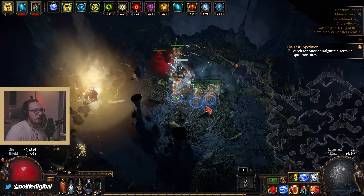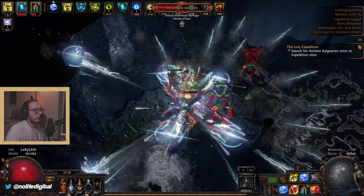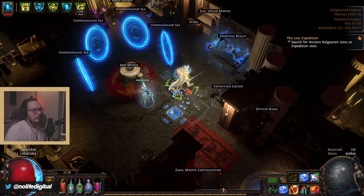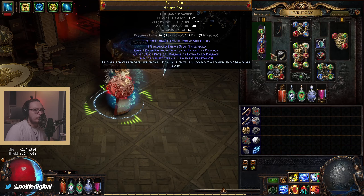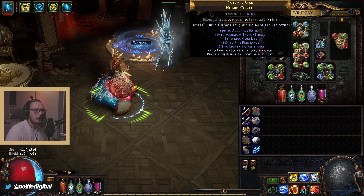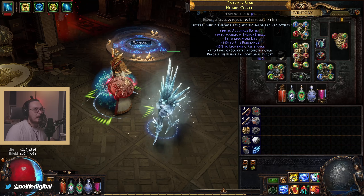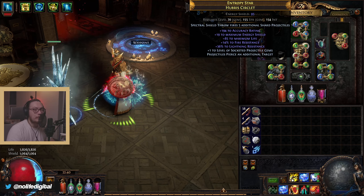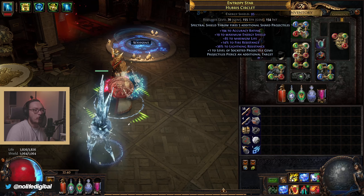You can see it just shreds everything. Once you have everything going — storm brand for power charges, drop the haste on it — it just melts things away. Let's look at some items. That was a juiced T16 by the way. The expensive parts: your helmet, because this enchant is really expensive right now. It's not a great helmet, just got the enchant — I think I spent around 8 ex just for the enchant. If you want it with a redeemer mod and minus cold resistance, you're looking at a pretty expensive helmet.